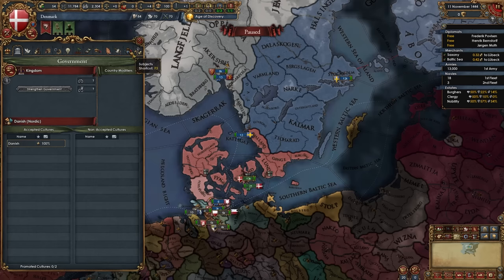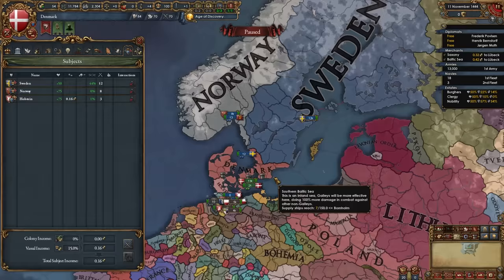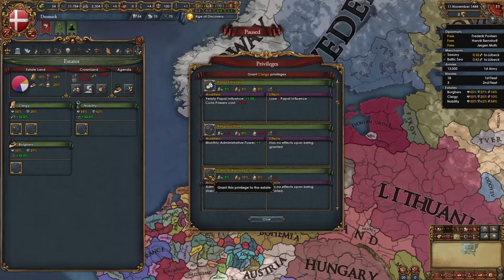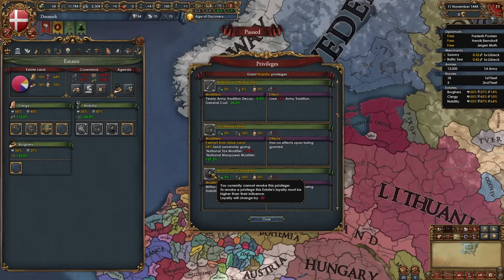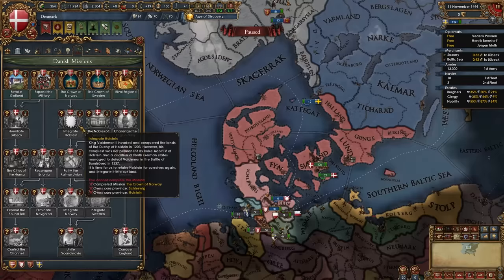Here we are as Denmark. Sweden has always been rowdy and it's still rowdy in this patch — they'll get even more rebellious with events. The first thing to do is go to your estates and summon the diet. Give the clergy religious state, clerical advisory council, and religious diplomats; give the nobility primacy of the nobility, increased levies, and aristocratic counselors; give the burghers land of commerce, patronage of the arts, commercial advisory board, and indebted to the burghers. Then seize land.